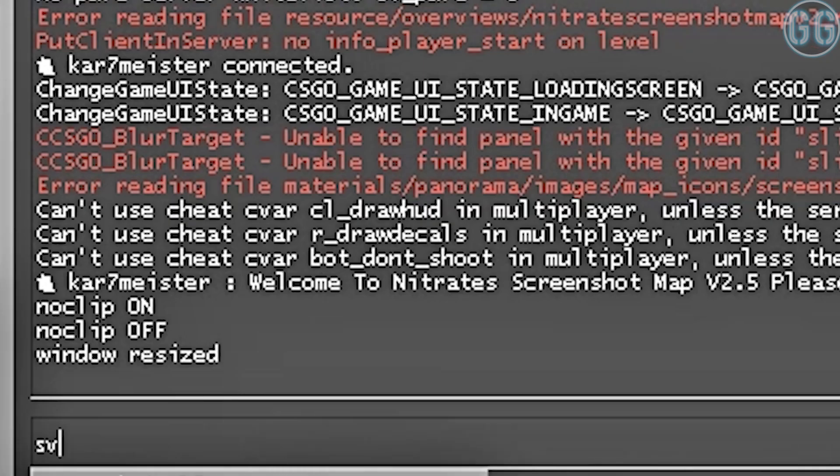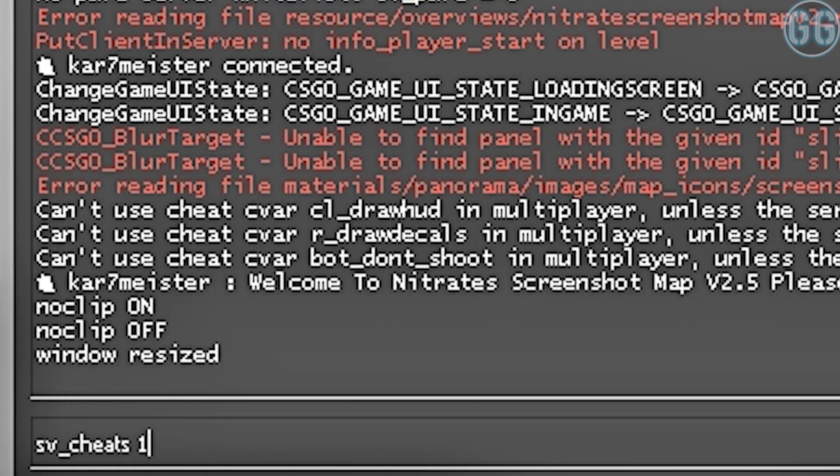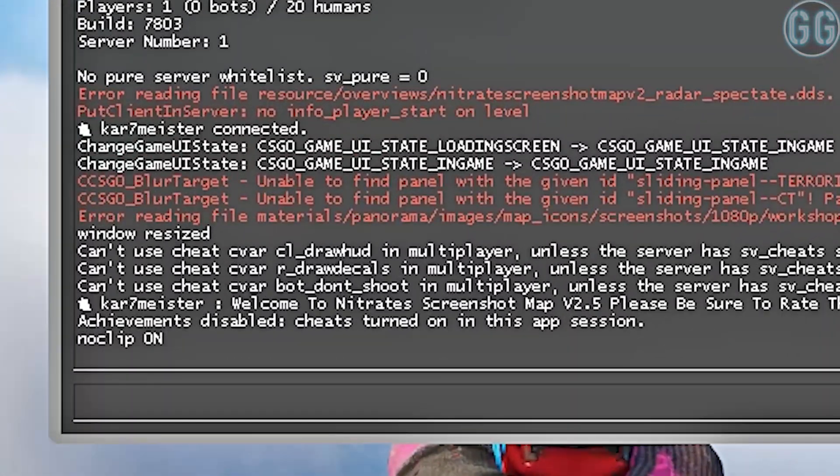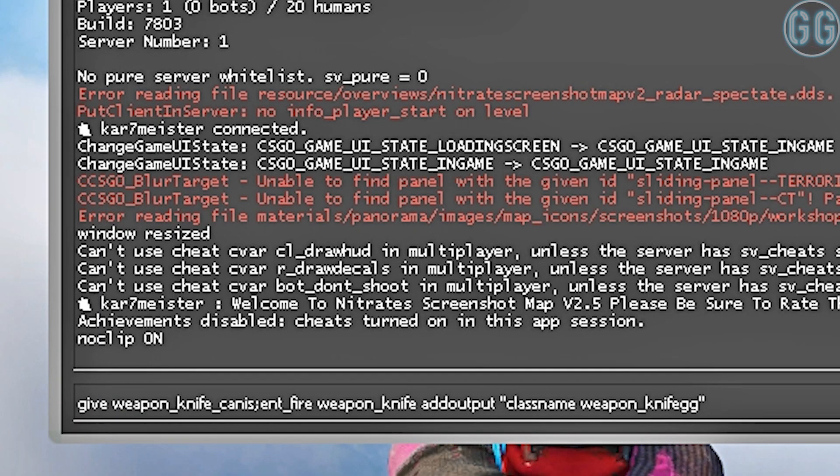When the map is loaded, you have to enter the command sv_cheats 1, if that hasn't happened already. After that, type in the command I have put in the video description.